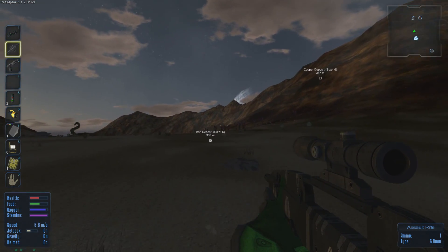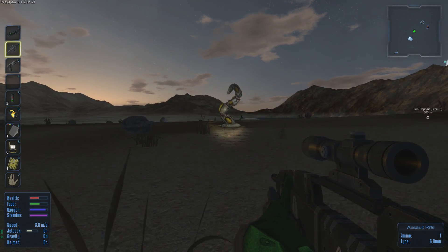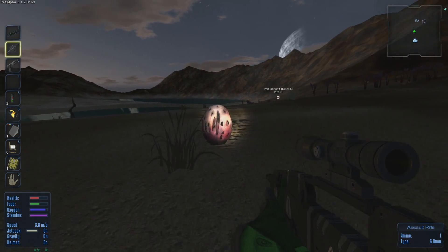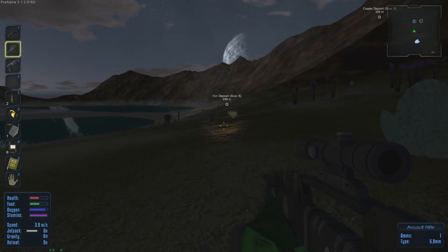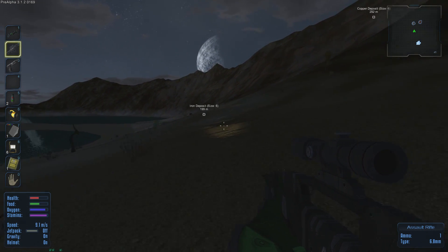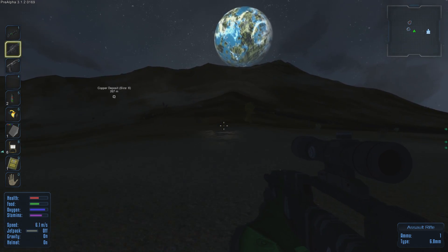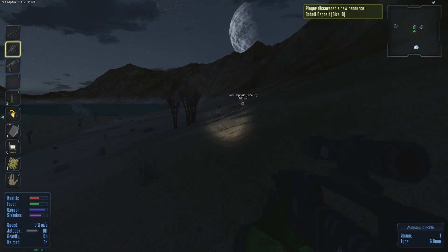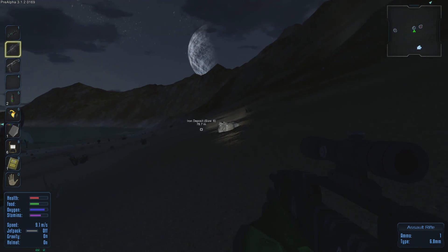It's getting dark, and I don't like this game when it's dark — you can't see anything. There are creepy robot dudes that seem more prevalent out here in the dark. New resource: cobalt! Something's out there — let's get our drill tool ready before I get eaten.